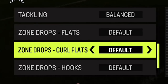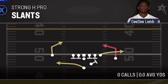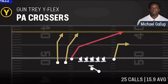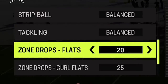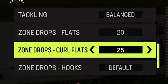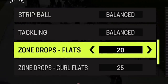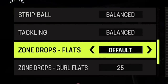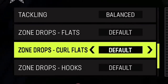When it comes to curl flats, which is typically found in cover three, there are two good options. 20 yards is going to be best for cutting off slants, while 25 yards is going to be best for cutting off deep crossers. If your opponent is running both slants and deep crossers, you can set zone drops to 20 and curl flats to 25, making those adjustments in play and getting the best of both worlds. You can set each individual flat to 20 and 25 depending on what your opponent is doing.